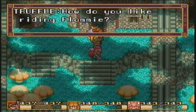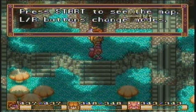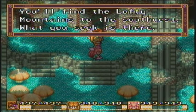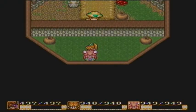'How did you like riding Flammy? That was fun. When you get lost up there, use his special powers — press Start to see the map. L and R buttons change modes. You'll find the Lofty Mountains to the southwest; what you seek is there. Visit me again, okay?' Yeah, the Lofty Mountains is exactly where we do need to head to next.